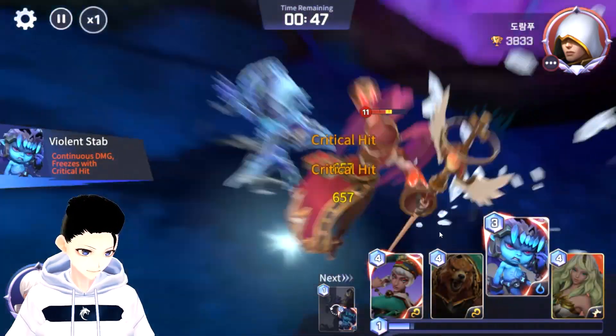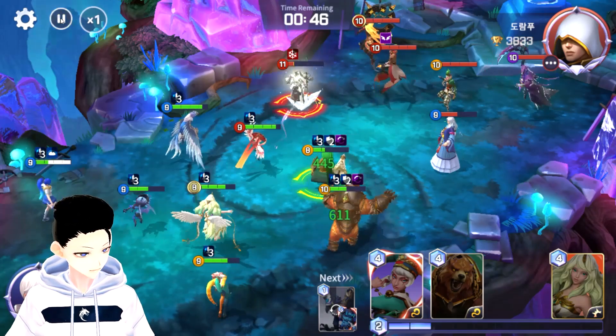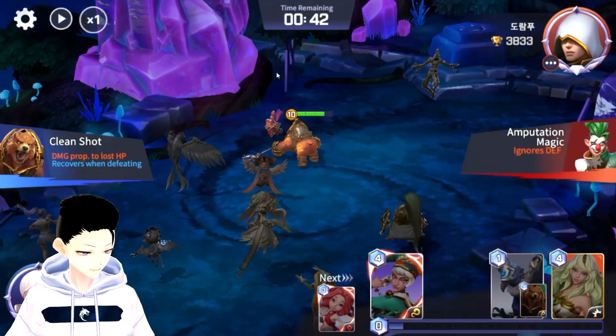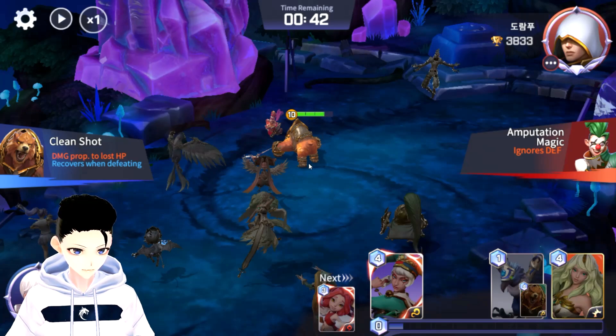Lapis is here to finish them off. I use Finn — the elemental advantage gives Finn almost 100% crit since he's already at 70%, so with elemental advantage Finn has higher crit chance and higher damage. The Bear is at one HP but I wait for my auto to finish the enemy, because having my Bear get the kill means I get half my HP back. Since he uses his Joker, I can counter it, allowing me to go first.